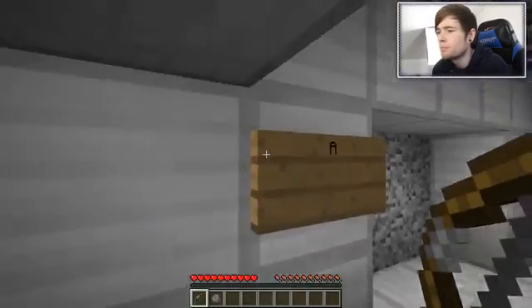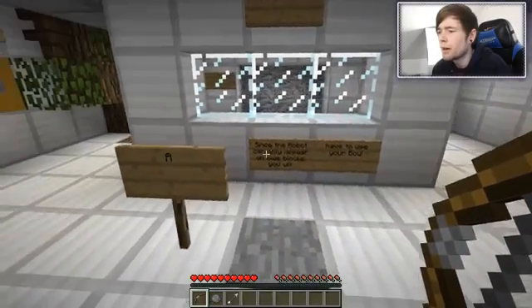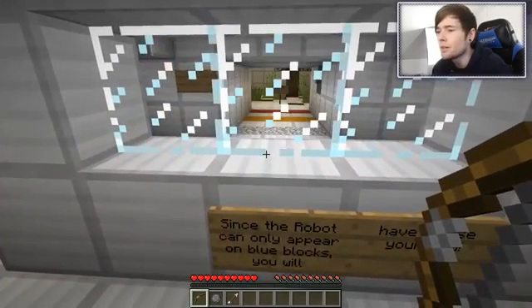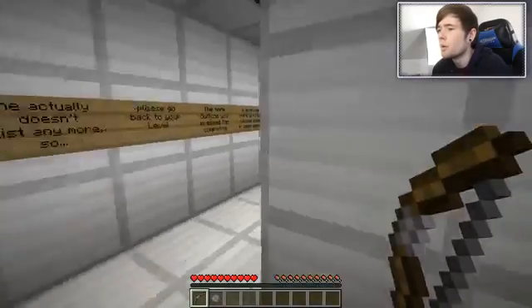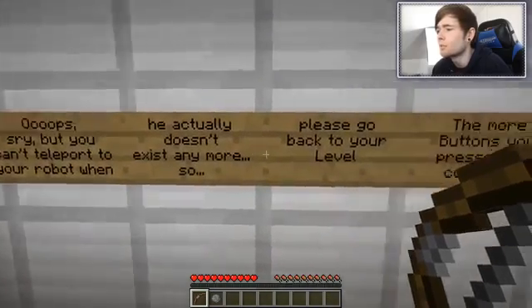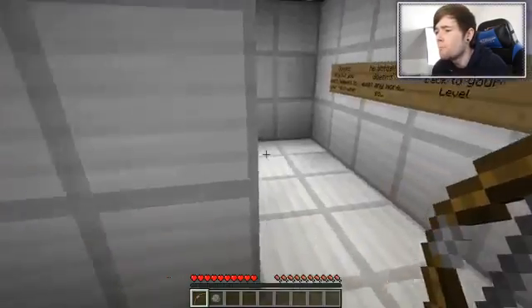Nope, that teleports me to him. Since the robot can only appear on blue blocks, you have to use your bow. Oh wait, I think I know what it means - so if I press this and then teleport... Did I do it? Where are you? But you can't teleport to your robot when he doesn't actually exist anymore, so please go back to your level. Whoops.